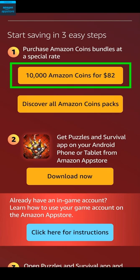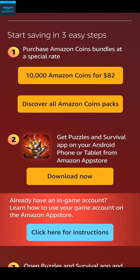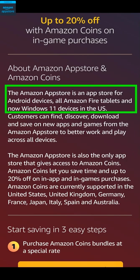However, you can get up to a 20% discount by clicking on the Discover All Amazon Coins Packs button and buying 50,000 Amazon Coins for $400. Or you can also buy smaller quantities for lower discounts. To start using Amazon Coins, you simply need to follow the instructions on the webpage, download the Amazon App Store, and download the game from there. If you're from the US, you can also download the Amazon App Store on Windows 11, which means you'll be able to play the game on PC too.